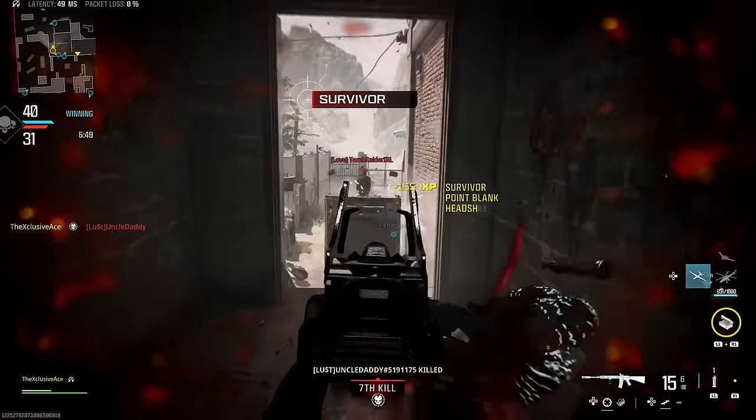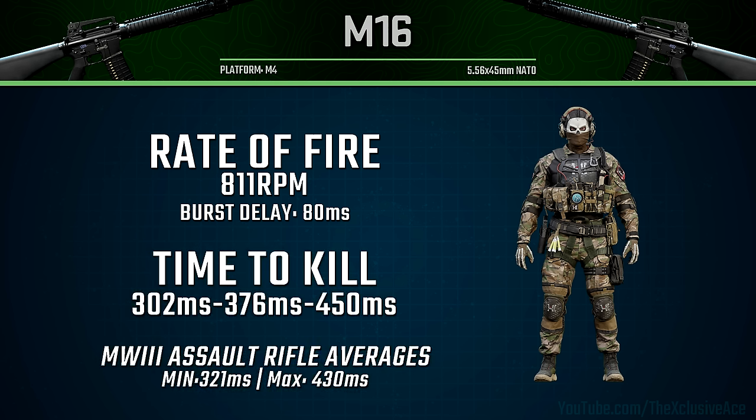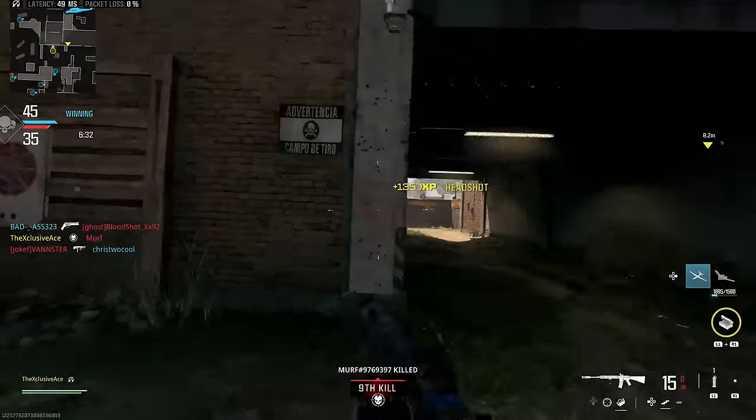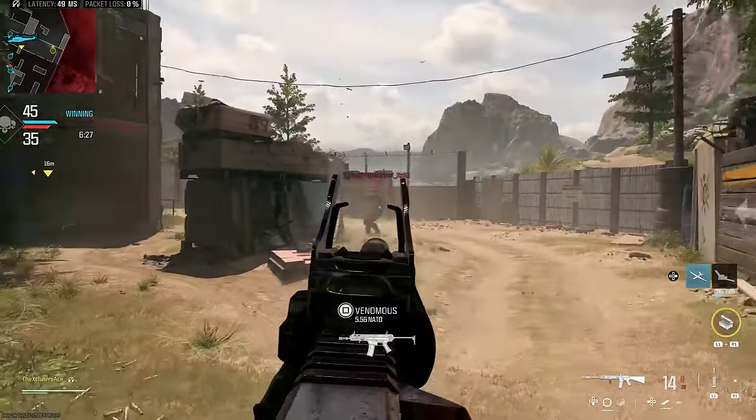Let's have a look at our rate of fire. This is 811 rounds per minute within each of the bursts, and then we have a burst delay of 80 milliseconds. With a 4-shot kill, we're killing in 302 milliseconds, which is a little better than average for assault rifles, and noticeably better than the Modern Warfare 3 burst assault rifles. Also, if you manage to get that 1-burst kill by landing at least 2 of your 3 bullets to the head, we can get a time to kill potential of 148 milliseconds, which is insanely fast. But just a reminder — that's not going to be an easy thing to do, and generally speaking I'd much rather aim for consistency with those body shots.